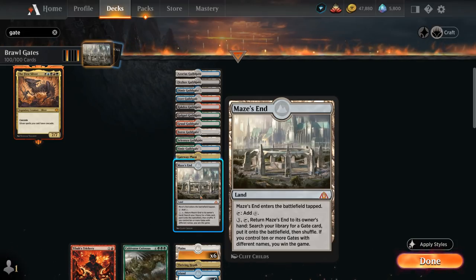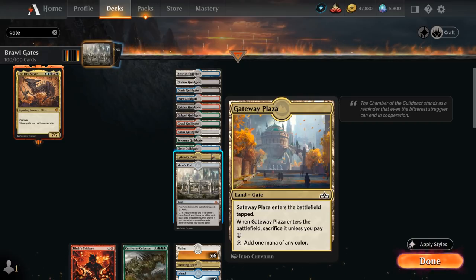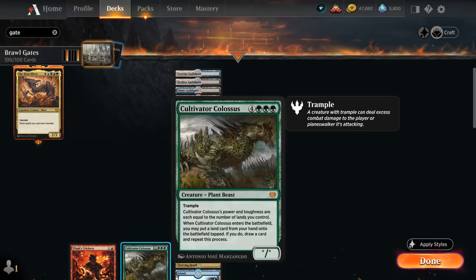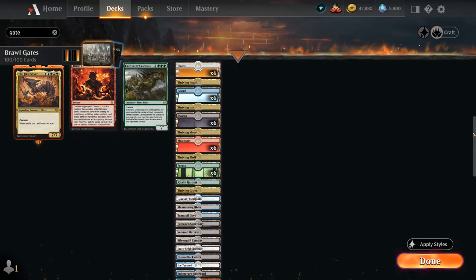If we control ten or more gates with different names, we win the game. Because Cultivator Colossus puts all those gates into play, we can activate Maze's End even on our upkeep if we're about to mill out. We have all ten gates plus one copy of Gateway Plaza. We won't be able to play it with Colossus since we can't pay the one mana on turn five, but we can keep it in hand and play it later. If we mill a gate or Cultivator Colossus with Tybalt's Trickery, that's a fail case. Counterspells are another easy way to beat this deck.